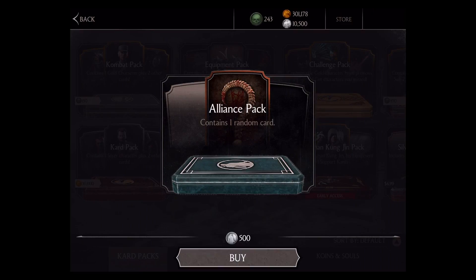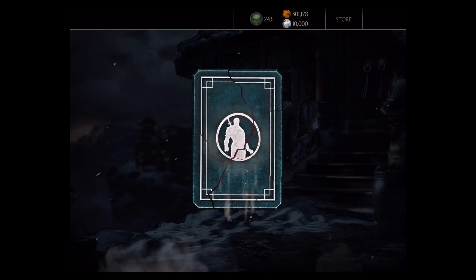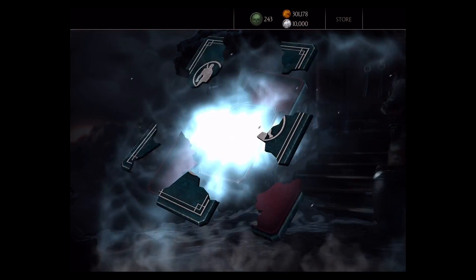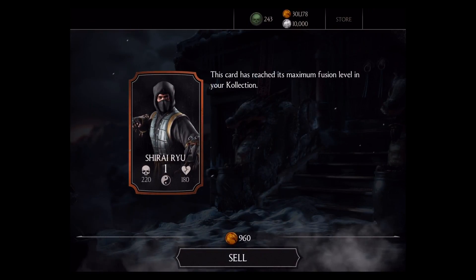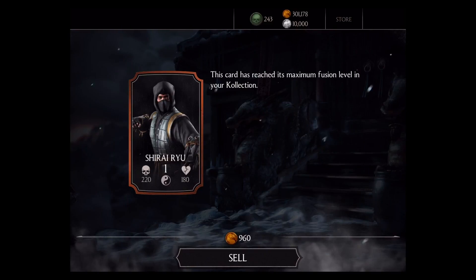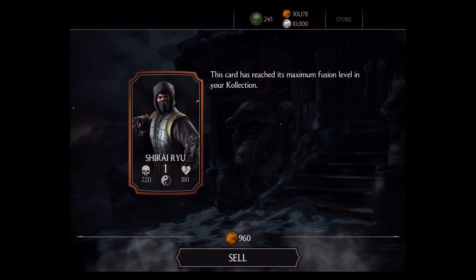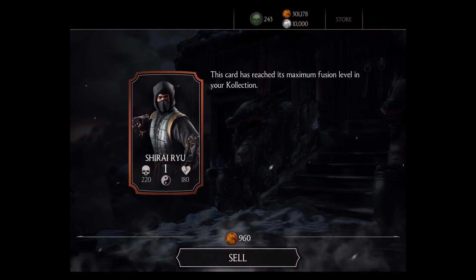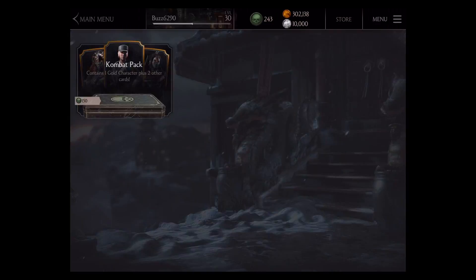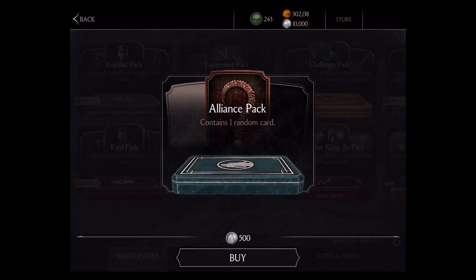Opening the first pack — it's a Shirai Ryu! This card has reached its maximum fusion level in my collection, so I might as well sell it. Yeah, I got it pretty much completely powered up, so the Shirai Ryu gets sold for 960 gold. Hey, thank you for the gold coins. We didn't get much out of that one, so let's go ahead and do it again.